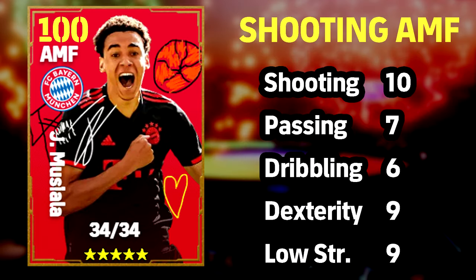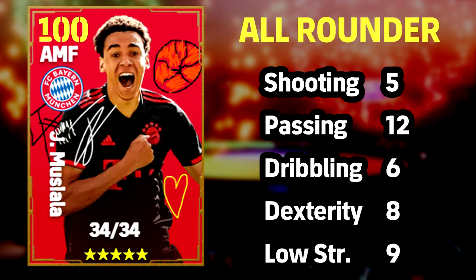The first build is a shoot-and-attack midfielder — a killer assassin, like a three-point shooter in the NBA. Bring him on as a super sub with ten shooting, seven pass, six dribble, nine dexterity, and nine lower body strength. That's probably the build I'll go for. The second build is the all-rounder, with five more points going into passing for twelve total — though I'm not sure it's worth pumping all points into that. He can play anywhere across the attacking midfielder position, in a single or double AMF system, with a free reign role, and he can get back and defend depending on your system.